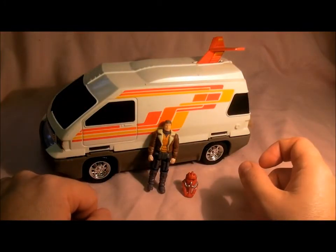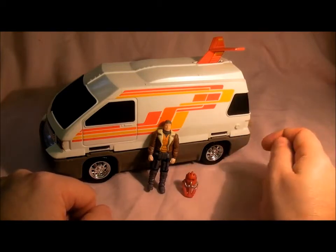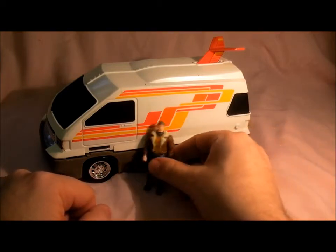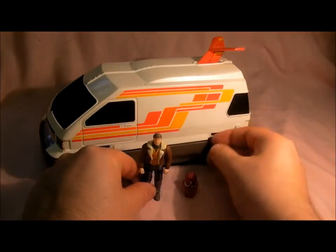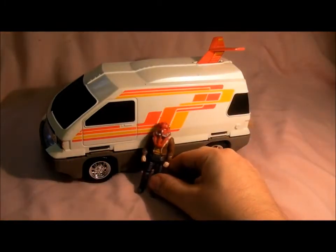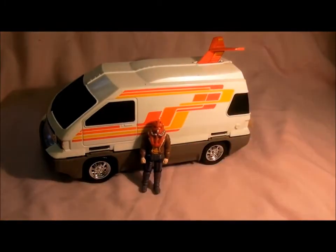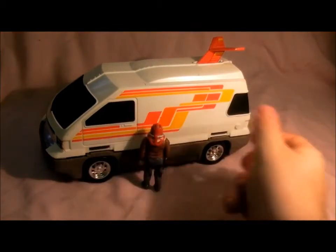This was from Series 2 of M.A.S.K. and it's in the cartoon quite a bit. Here's the figure - it's Ace Riker with his little Bane jacket on, and there's his mask which is Ricochet. Quite a cool figure, and he's in the cartoon quite a bit.